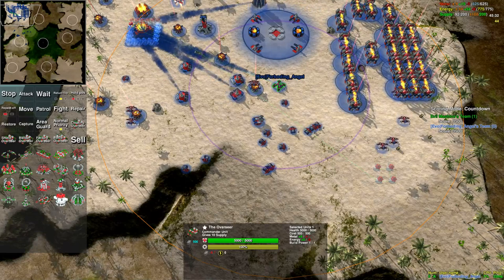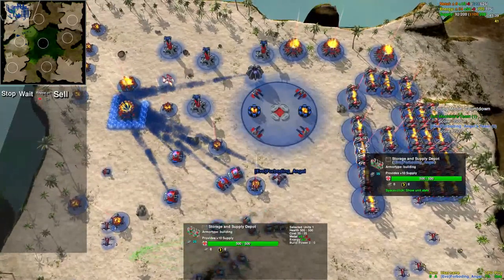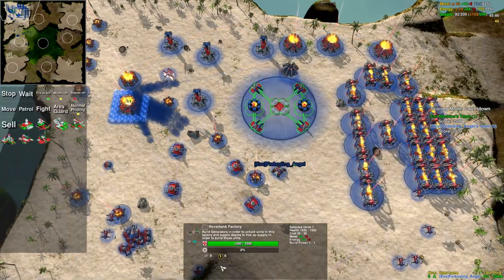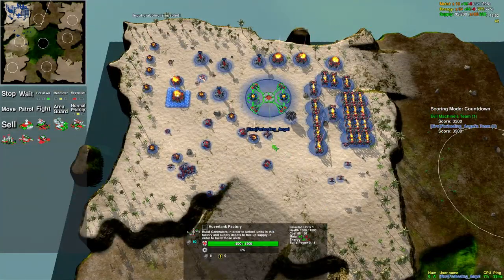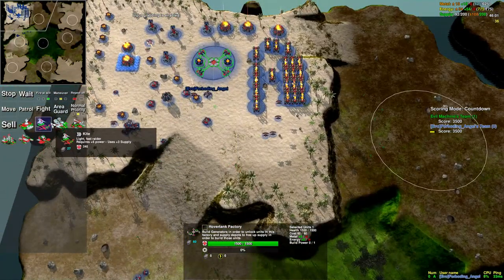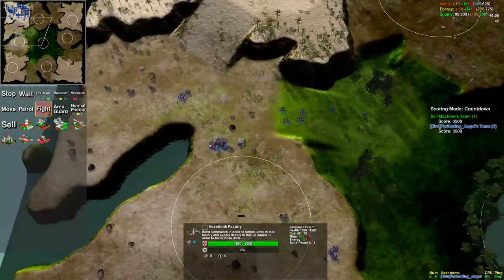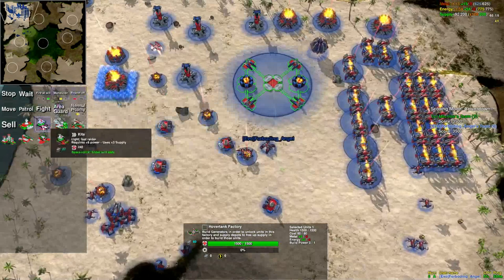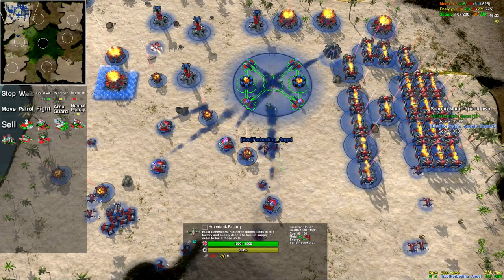Now let's cover building mobile units. When we're building units, we may want them to do a number of complicated actions. For example, let's say I want these units to patrol the map but be super aggressive and fight everything they come across. I can issue a fight command and queue them up all over the map, so they'll go and attack anything they come across — because those orders are transferred to the units built from the factory.